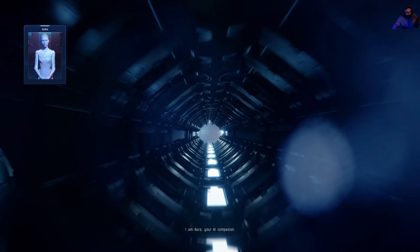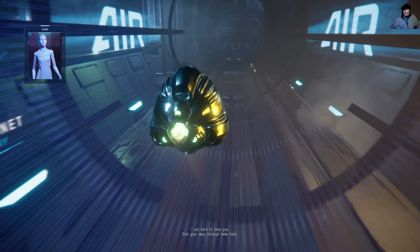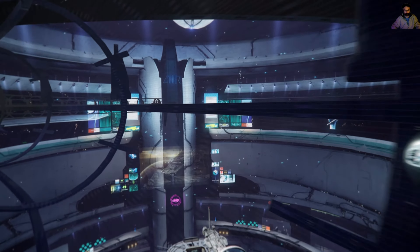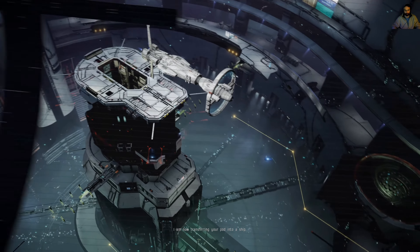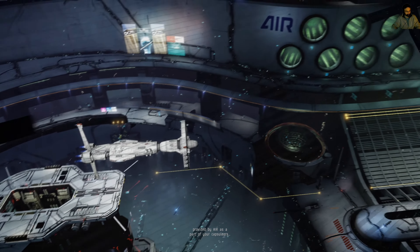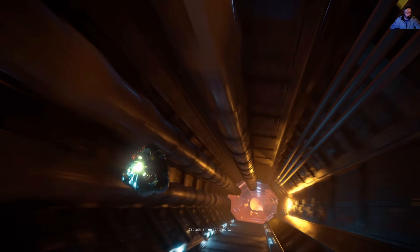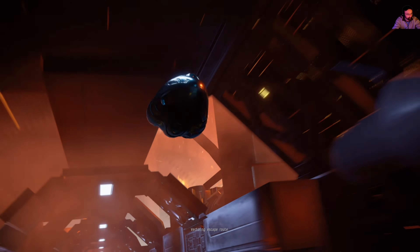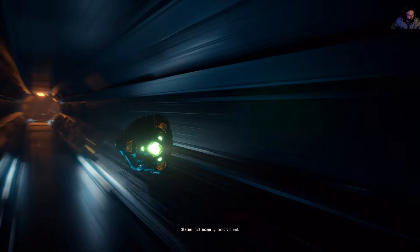Greetings Captain, I am Aura, your AI companion. I am here to help you find your way through New Eden. Welcome to the first day of your new life as a capsuleer. I am now transferring your pod into a ship provided by AIR as part of your capsule. Aborting the planet — trapped in an unidentified object. Vectoring escape route. Evacuation sequence initiated. Station hull integrity compromised.